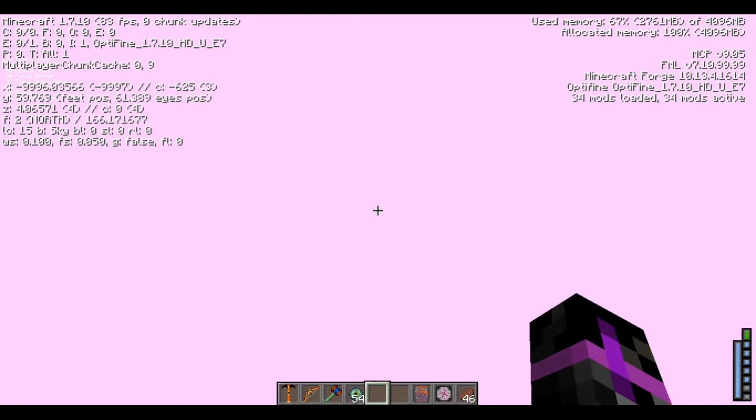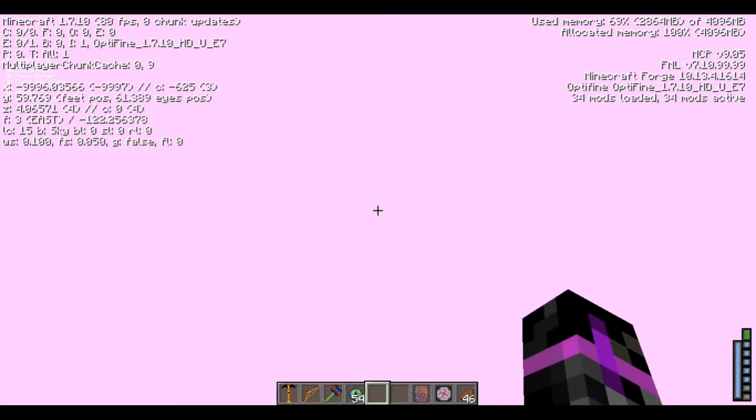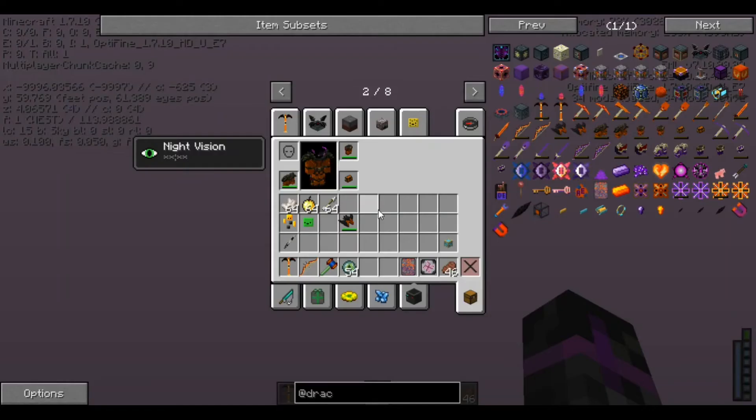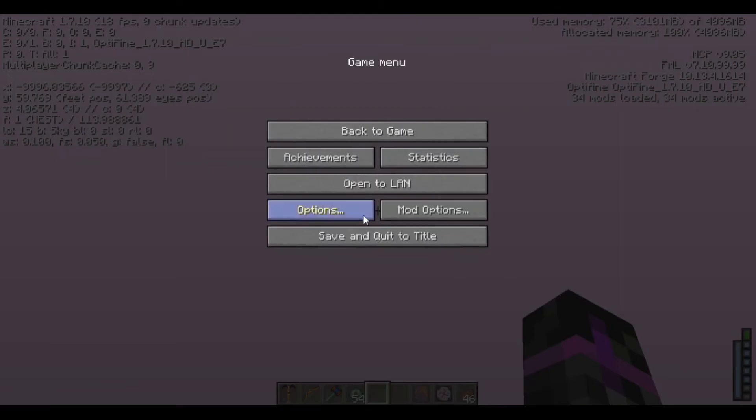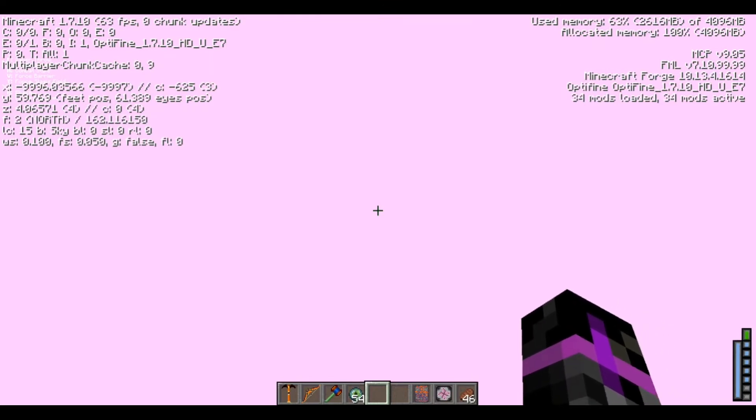You guys can literally see that we do not see a thing. I think it's just buggy, which is really annoying because I actually really wanted to do this boss fight. I thought it'd be really fun and neat to do, but it's literally not even possible in this version. So we have to cheat in chaos shards.